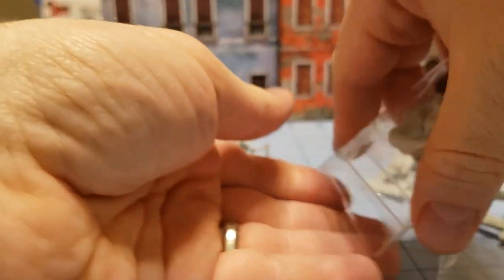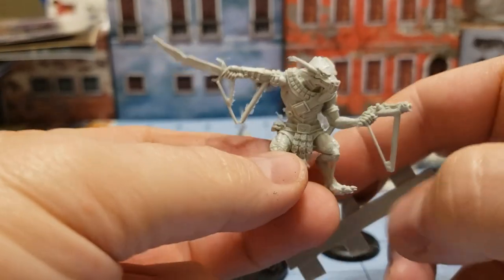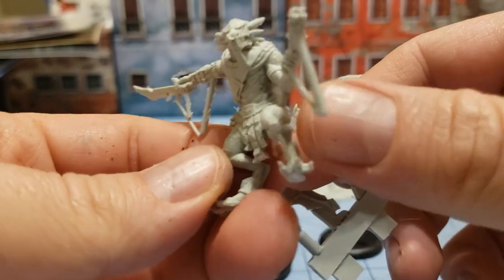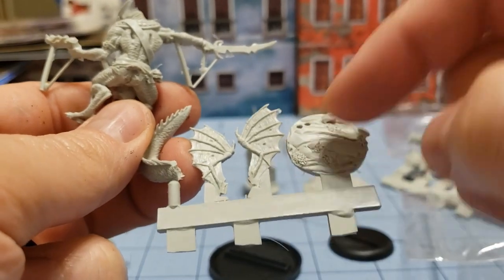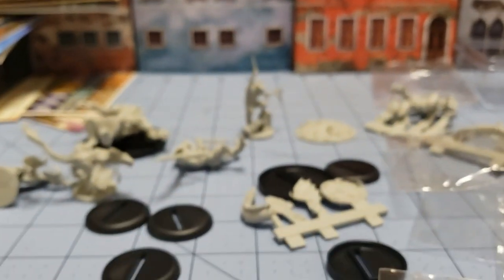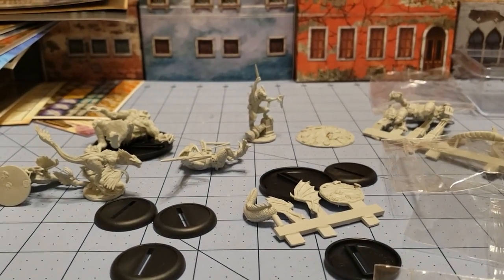Finally, we have the model I am most looking forward to — the Grey Dragon Man. He is a full regular resin cast, as you can see. Quite sharp details — I am liking what I see. His tail and wings are a separate piece, and again we have a nice custom base for him. I'm going to get all this stuff put together and then we'll take a look at the final models.